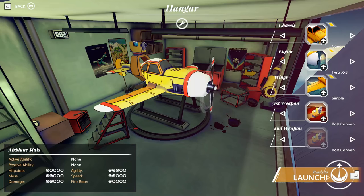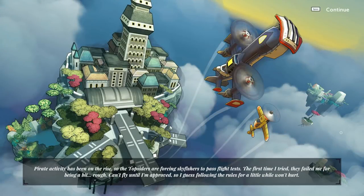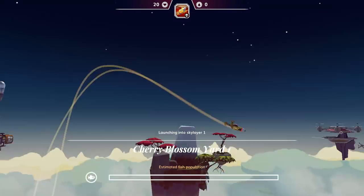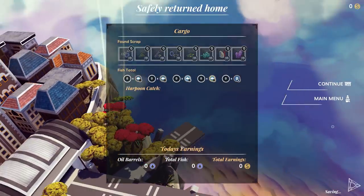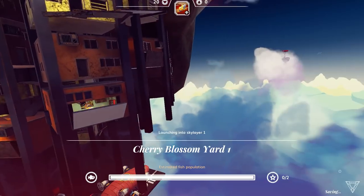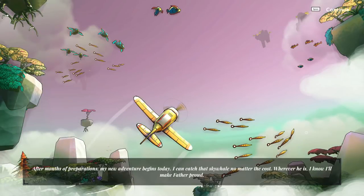When we hit Launch, a bit of story context plays: pirate activity has been on the rise, so topsiders are forcing skyfishers to pass flight tests. I'm going to skip the tutorial though. The tutorial just shows you how to move around, how to shoot, and how to harpoon things — that's about it. My new adventure begins today; I'll catch that sky whale no matter the cost.